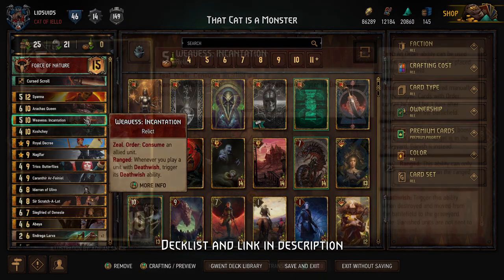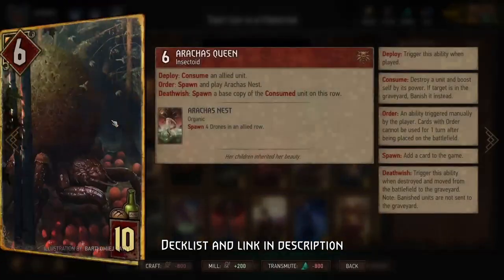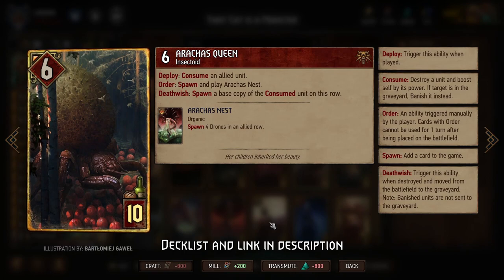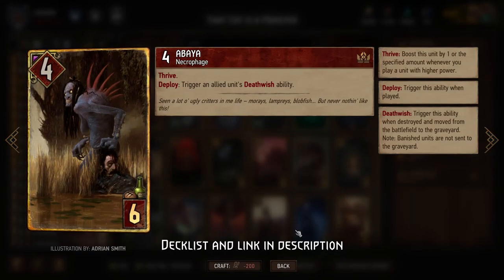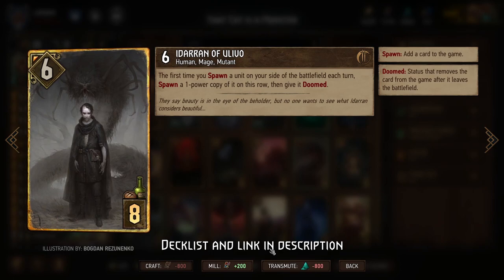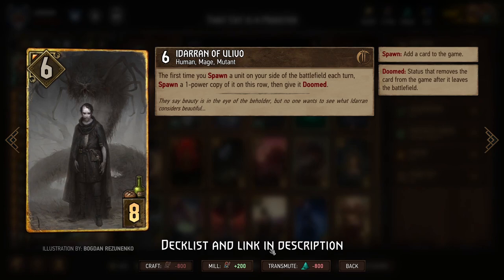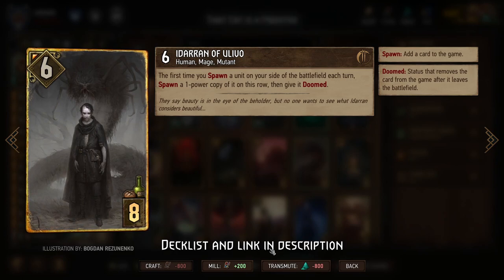We have Weavis, who triggers Deathwish whenever we play a Deathwish card — basically one extra round of Deathwish triggering. We play Weavis, then consume a Scratch-A-Lot with Arrakis Queen, so Weavis gives us one additional Scratch-A-Lot. Then we consume Arrakis Queen with Weavis — that's two additional Scratch-A-Lots. Before consuming Arrakis Queen we use Abaya to trigger an additional round of Deathwish for one more Scratch-A-Lot. If we have Iteran on the board during all that spawning, we get an additional Scratch-A-Lot every time, adding up to about eight or nine if everything is set up perfectly.